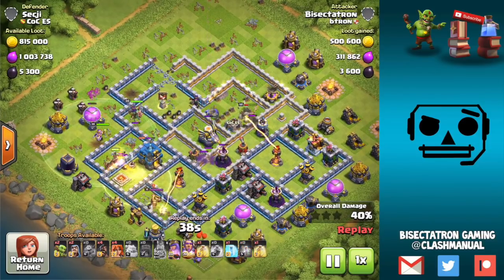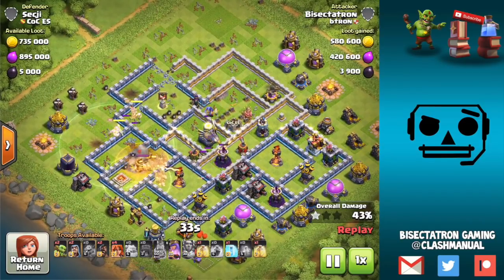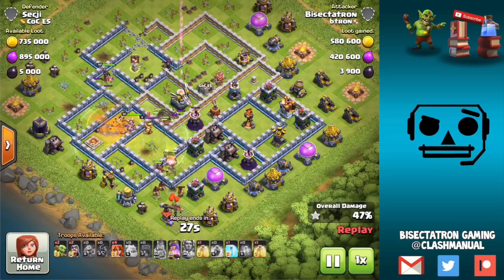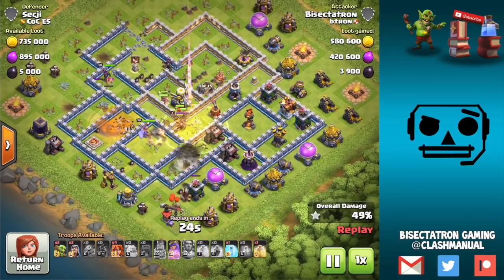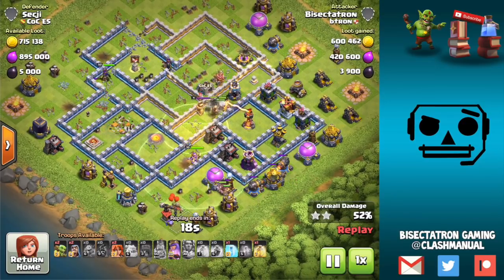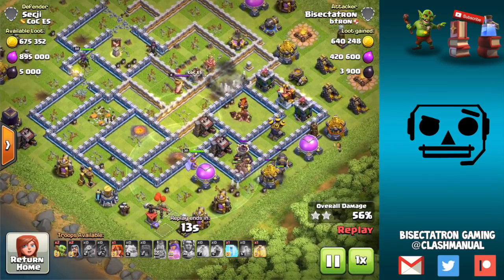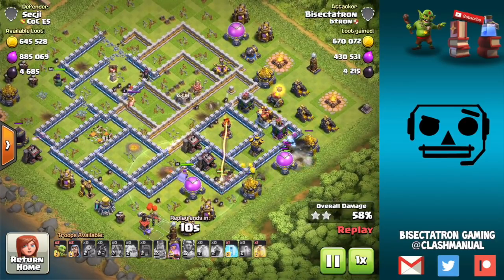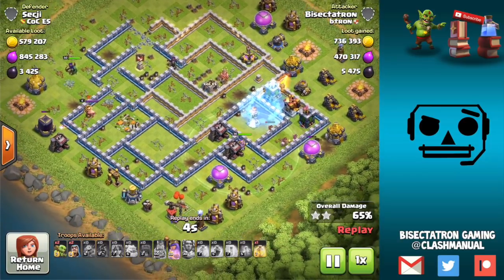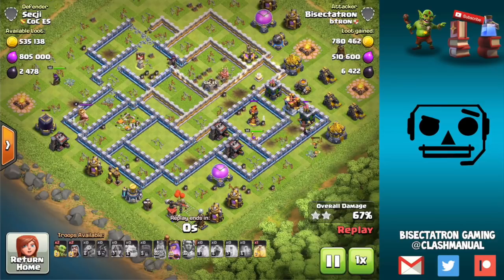They're stuck in the Tornado Trap and I have to wait on my Warden's ability because I don't want the Giga Tesla bomb to destroy my Hogs. But you can see they go through most of this base — I forgot I had another heal spell in my Clan Castle too, which hurt. Even though the attack was very awkward, the Hogs looked pretty strong as they moved through the base. A well-planned Queen Charge Hog attack or Kill Squad Hog attack in different variations can be pretty effective at Town Hall 12 now with the significant buff at level 9.